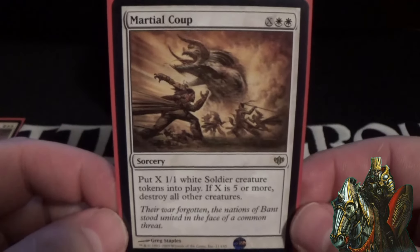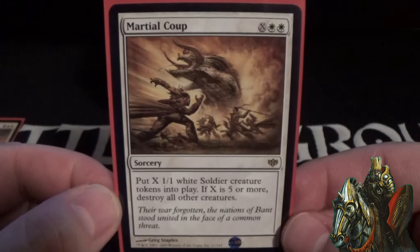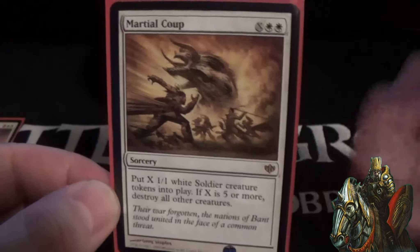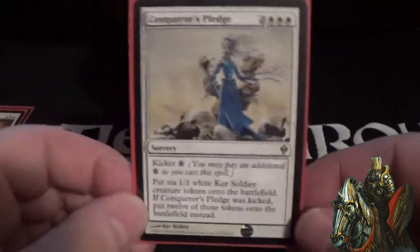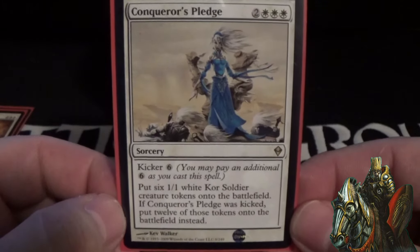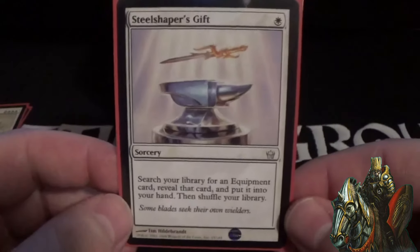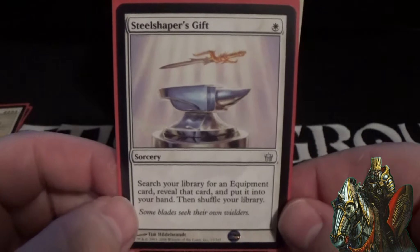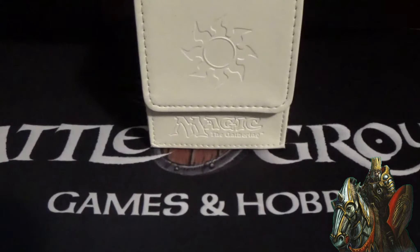Marshall Coup is a sweeper — if X is five or more it destroys all other creatures, so you get that many soldiers and blow up the board. Conqueror's Pledge is a five-cost white sorcery with kicker for six colorless — you get six 1/1 white kor soldier tokens, and if you kick it you get twelve instead. Steel Shaper's Gift lets us fetch an equipment out of our deck and put it into our hand. Wrath of God for the sweeper as well. Those are the sorceries of the deck.